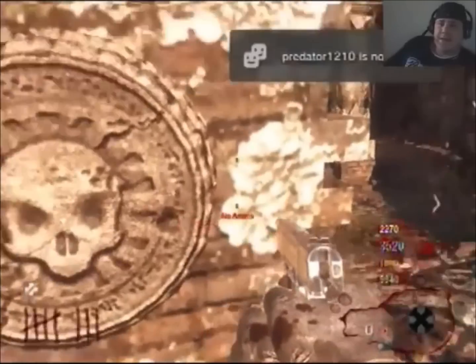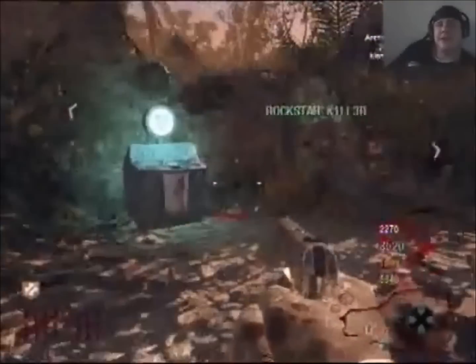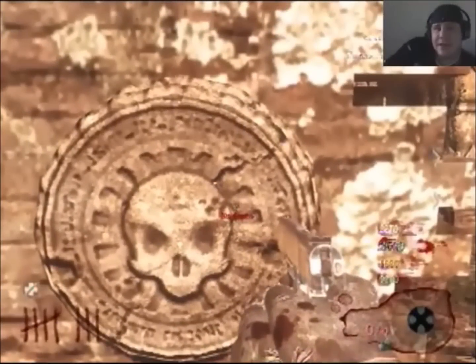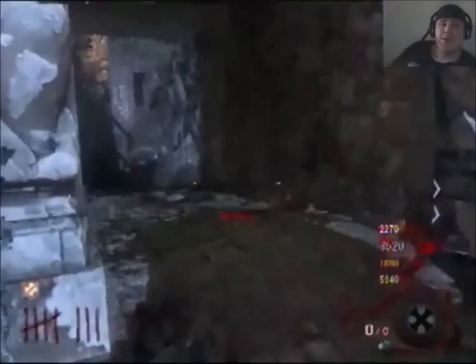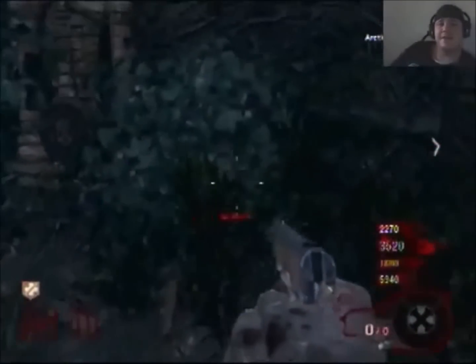What is up everybody, this is Capone from the Zombie Clan M.I.A., bringing you Shangri-La's Easter Egg. I'm going to bring you the first two steps in this video. Now we're getting ready to eclipse. I'm going to run down here and hit this button to activate the plates.